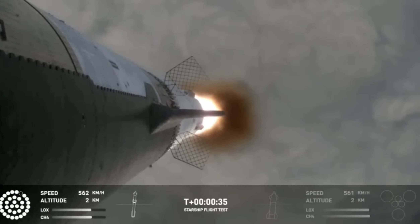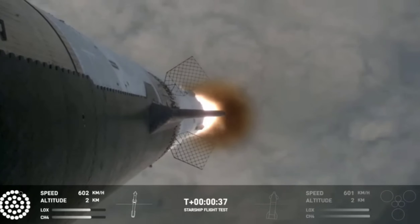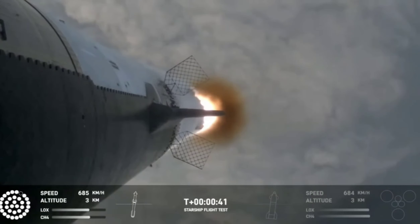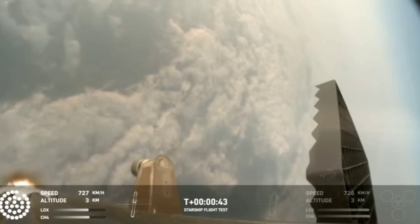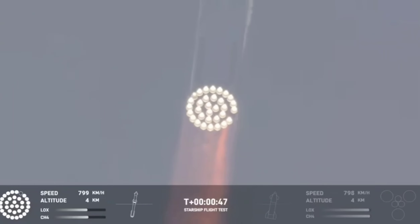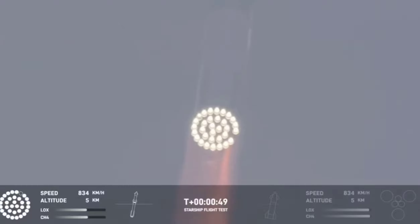All right, 30 seconds into flight. The rumbles are still building here in the Raptor's Nest. We're seeing 32 out of 33 engines lit on the Super Heavy right now. Coming up shortly is Max-Q, that maximum aerodynamic pressure as we go uphill on the vehicle. Max-Q.